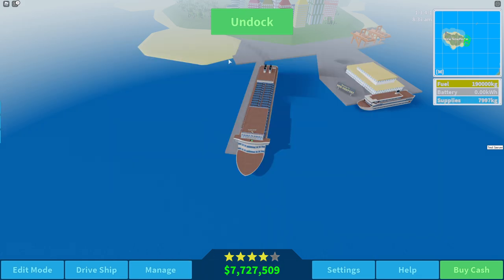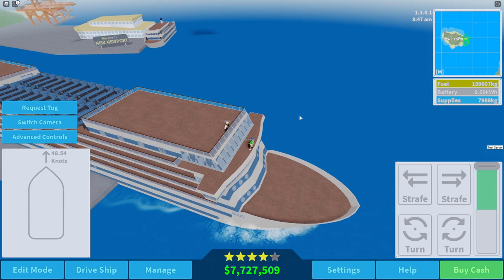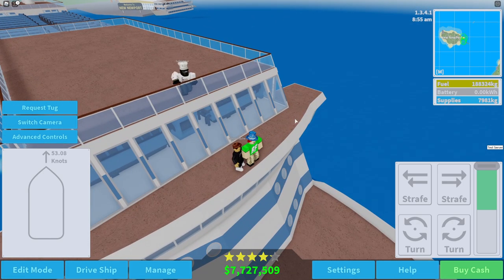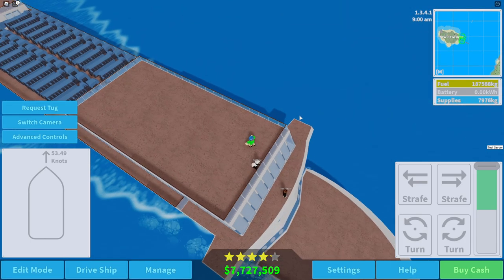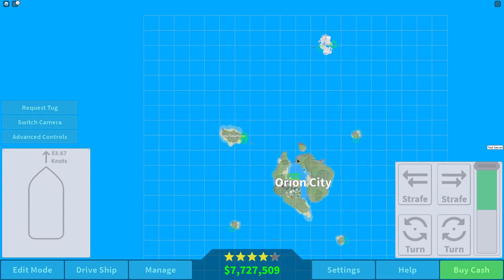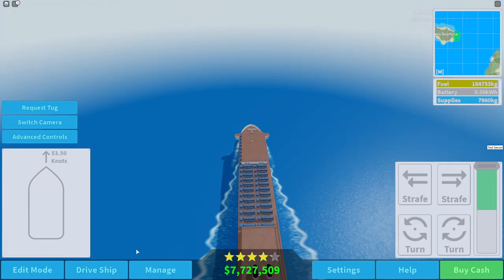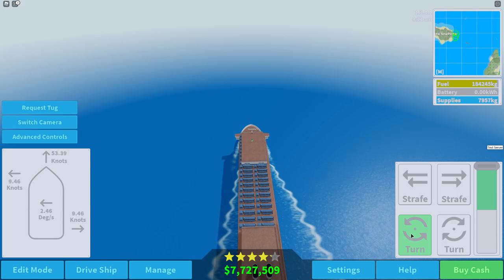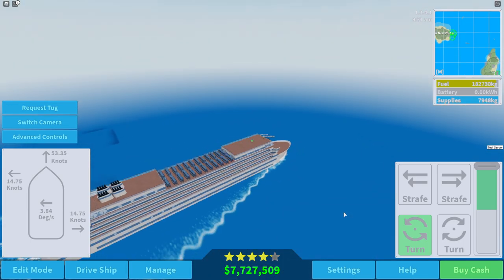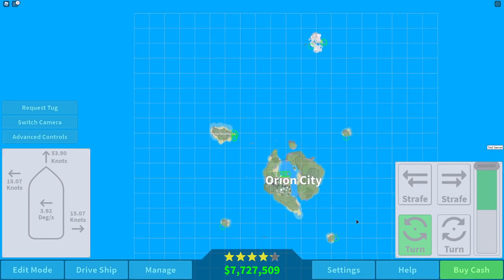Now we actually set out on our voyage - full throttle! Let's see how fast we go. 30, 40, 50 knots... 52, 53. Now we're sitting at 53 knots - oh my goodness, this is fast! This is really fast. We have to figure out which way we're going. We're going 53 knots on a cruise ship - I don't even think in the real world you can go that fast. I think maybe 20 knots is the top speed.